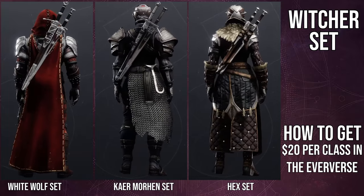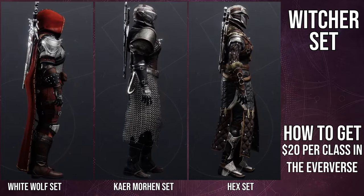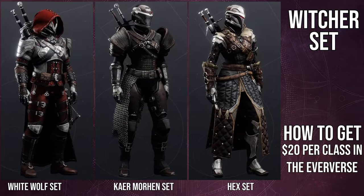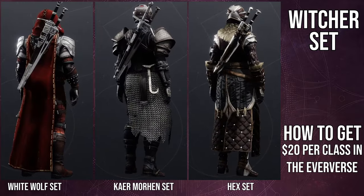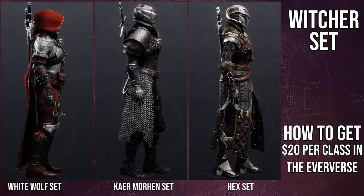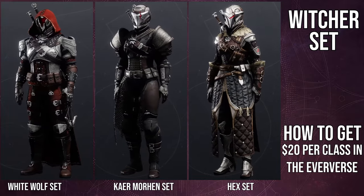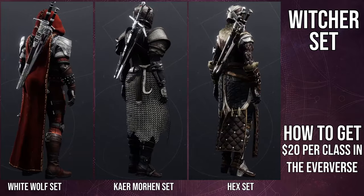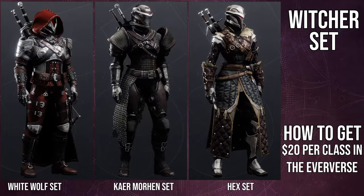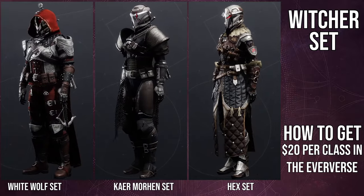Starting off with the Hunters — the White Wolf set. The chest piece is amazing, the boots are amazing, the arms are amazing, and the cloak is probably my favorite cloak in the game now. My only gripe is I wish the swords were a little bit lower — they feel way too high up. Historically, no one wore swords on their back, and when you realize they can't draw the sword without touching the blade itself, it looks kind of goofy. But overall the Hunter set is amazing. The chainmail detail is really good too, and it can be combined with other pieces from previous seasons that also have chainmail.